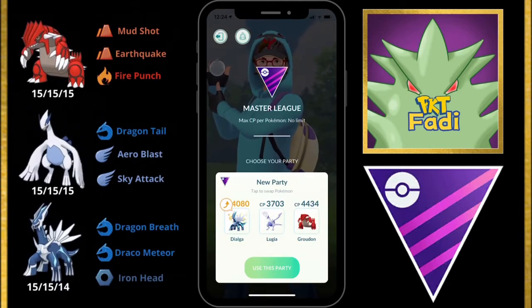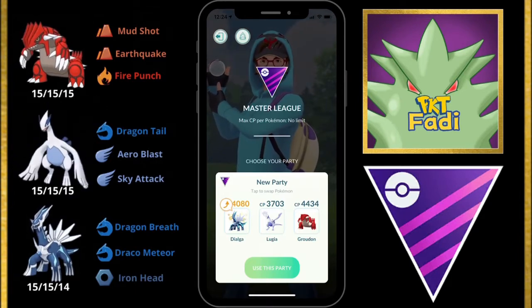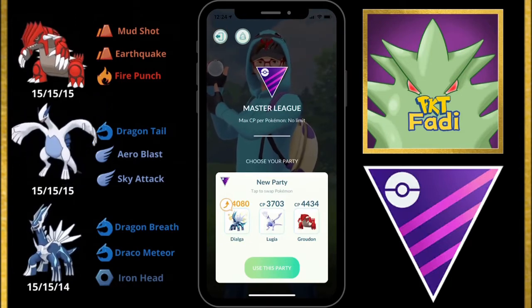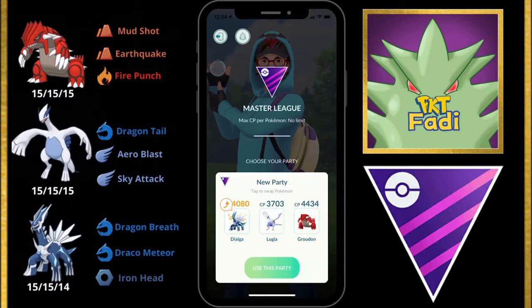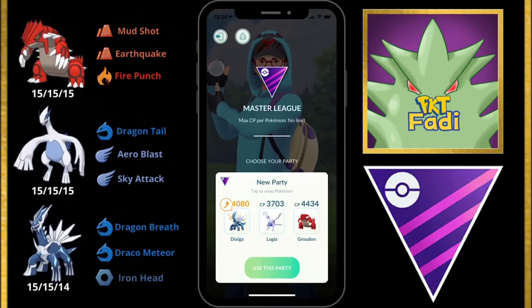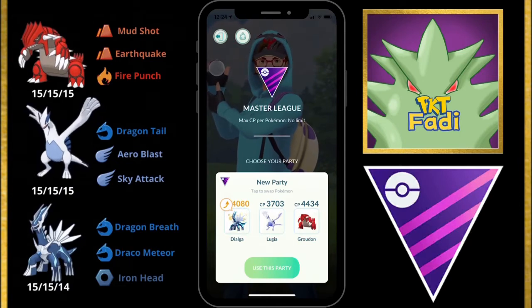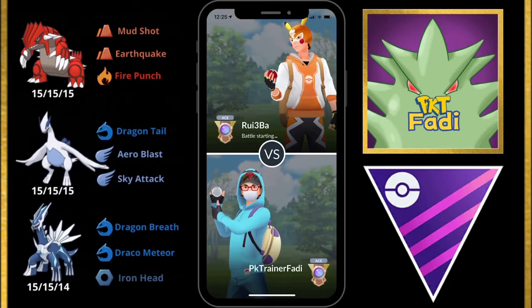I do think Lugia is a pretty rare Pokemon to see in the Master League so we're definitely going to be surprising some people. Its main weaknesses are going to be the Giratinas, Melmetals, and Dialgas. I did build this team around it with that in mind. Also, the switch timer currently is at 30 seconds, so this is going to be a bit interesting — I'm definitely not used to such a short timer, but we're going to adapt and see how we do.